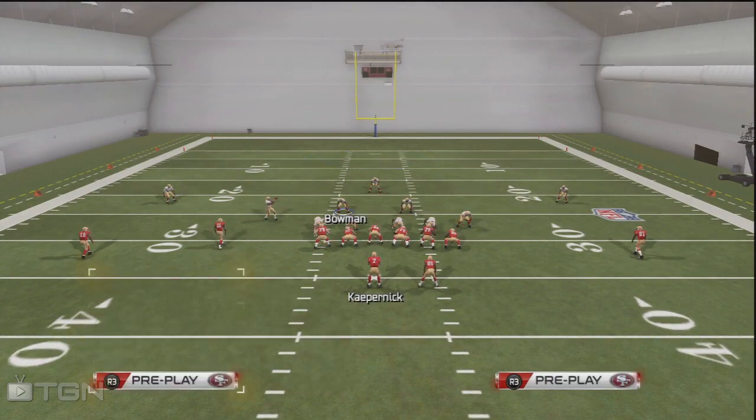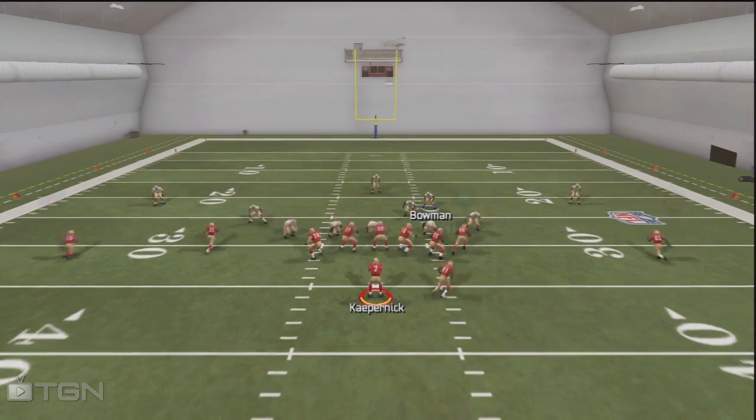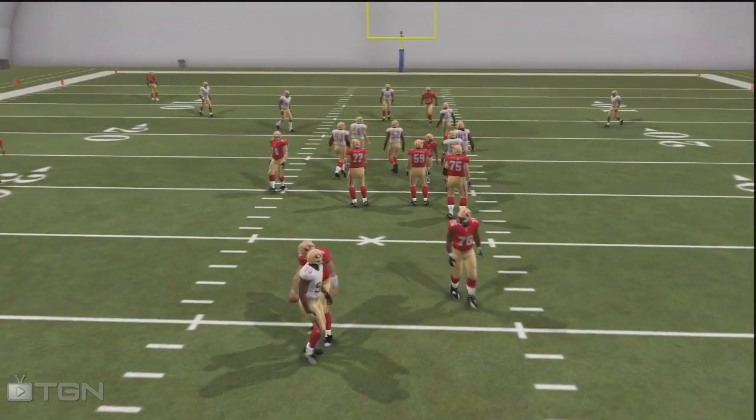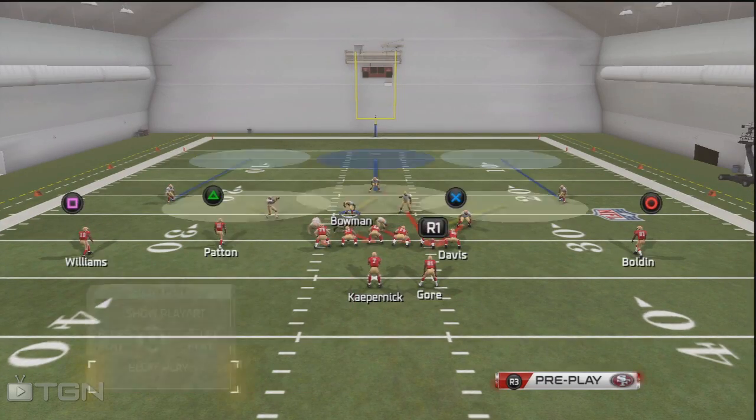As you can see, we're gonna send a nice A-gap. Again: shift the defensive line to the left, re-blitz the DT, put the linebacker on the right in contain, move Bowman to the right, and we get that nice DT A-gap. Nobody else is telling you guys how to do this — it's a real easy setup for an A-gap out of the 4-3.